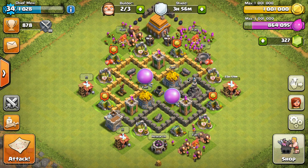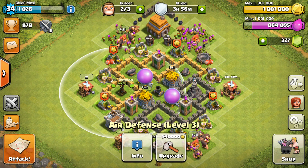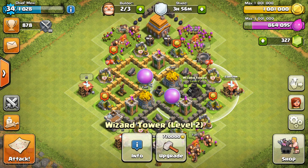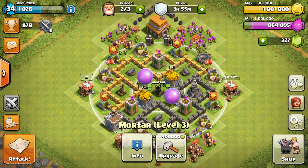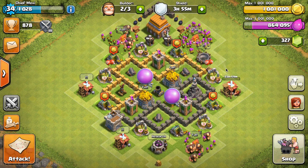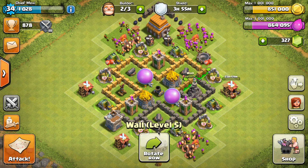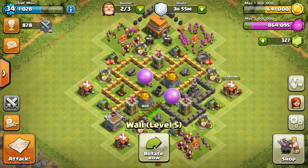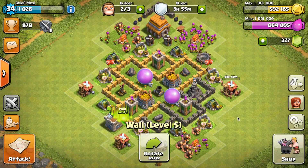Now it's time to use the gold. My Archer Towers are now level 6, so no more gold on those. The air defense is level 3, so no more gold on that one either. I can't use gold on the wizard tower, one of my cannons, or the mortar. So all I can do right now is upgrade walls. We're going to select this first row — 150,000. Then the second row — 210,000, upgrade it. Then this row right here, upgrade to level 5 as well.